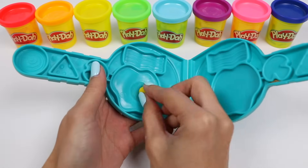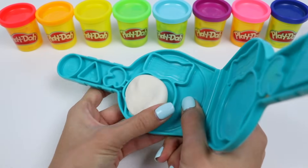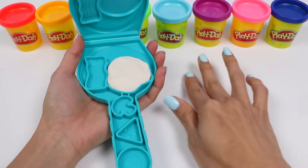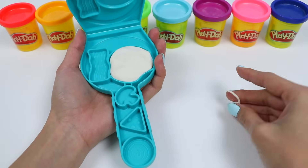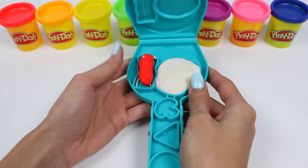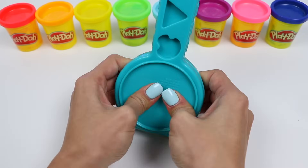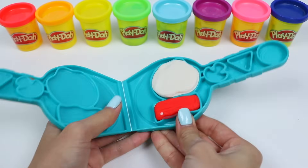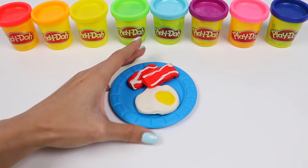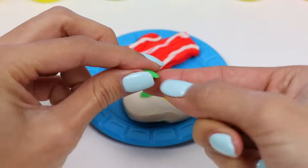I think Mr. Moeller is going to want something savory too. Let's make some eggs and bacon. I'll use yellow for the yolk and white for the rest of the egg. For the bacon, I'll roll out some more white play-doh for the fat, and then fill the rest with red. Let's add some green to this plate. And breakfast is served!